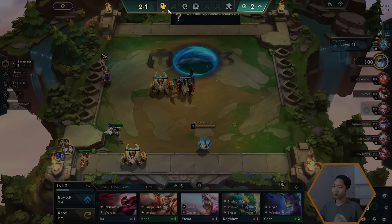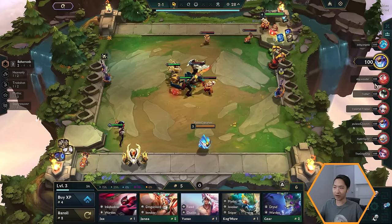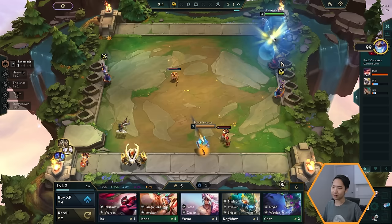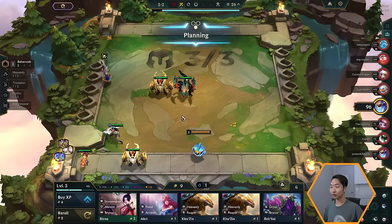Now we're going to face our first opponent. You face randomized opponents each round — you can tell who you're going to face by looking at the sword icons on the right. After you face someone, you generally won't face them again for a little while. The units just auto-battle — it is an auto battler after all. We do end up losing this round, but that's not the end of the world. In the early game you shouldn't worry too much about losing health, because you don't take that much damage early on.